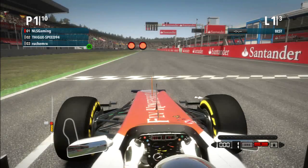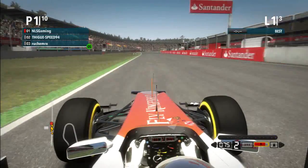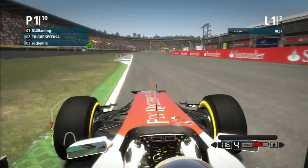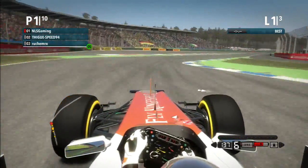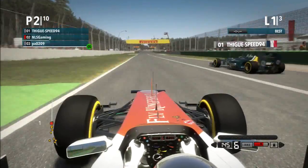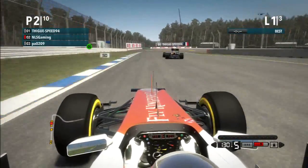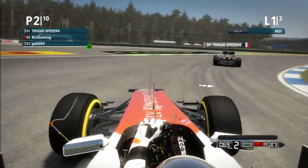10 cars on the grid, I'm in first place — don't think we're going to stay there. I'm in the Force India, so here we go guys. Using KERS off the line, trying to get all the way up to 100 miles an hour. I'm not going to brake through this corner, I'm going to lift just to scope out everybody and not get overtaken. Fifth gear takes that corner very nicely, getting up a couple of places.